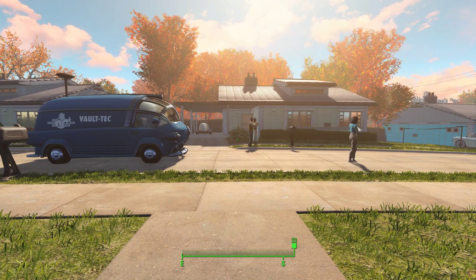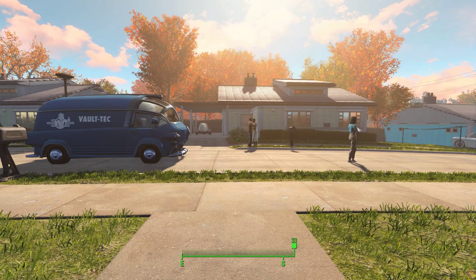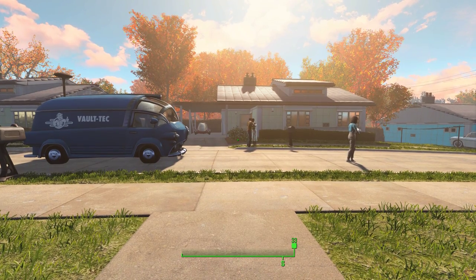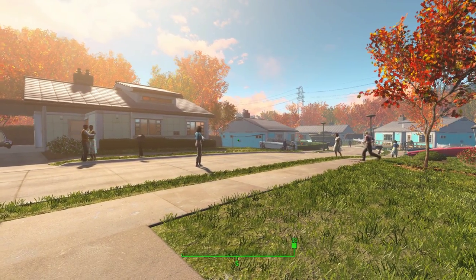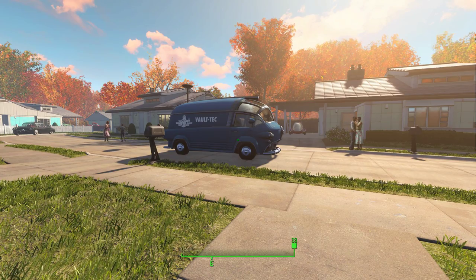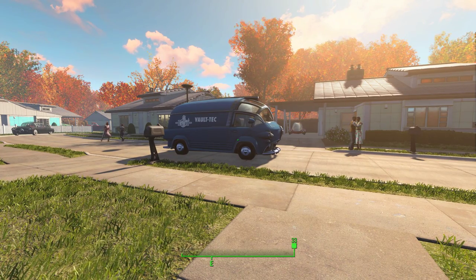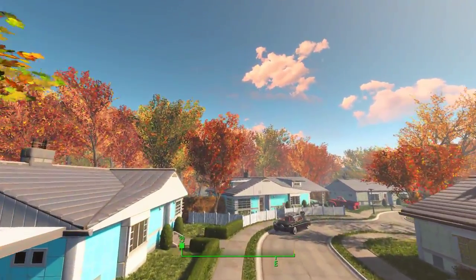Howdy folks, this is Checkers back with another Fallout 4 video. This time we're back in pre-war Sanctuary Hills, and we're going to take a look at what's around the neighborhood with no clipping on. In other words, we're going to leave the boundaries and take flight. Let's see what happens.